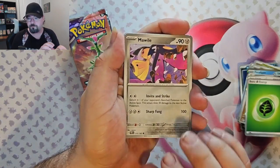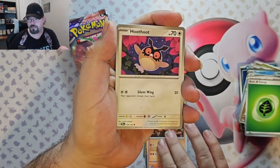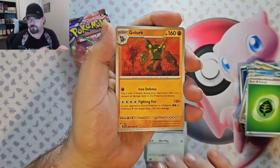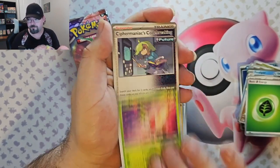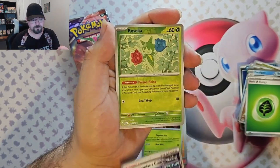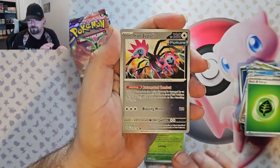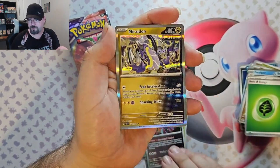We've got Moble, Meditite, Turtonator, Hoot Hoot, Golett, Shaman, Cipher Maniac's Code Breaking, Roselia Reverse, Iron Jugulis Reverse, and we've got a Moridon foil.